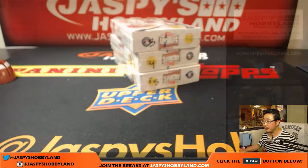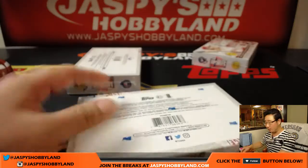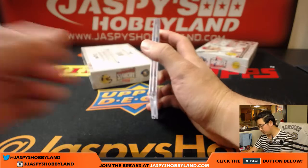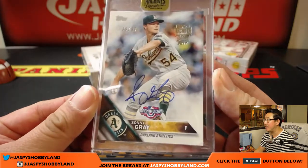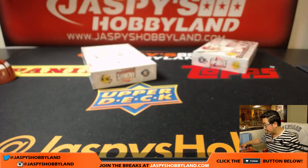Next person will be Josh York. Josh, you have boxes four and five. Box four for Josh — let's see what we got. Good luck. And the card is Sonny Gray, A's edition, 39 out of 99 for Josh. Nice. Sonny Gray.